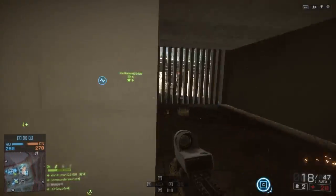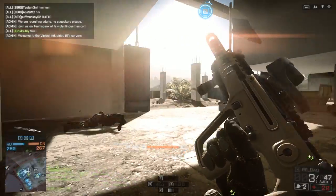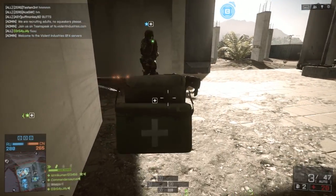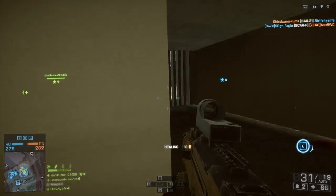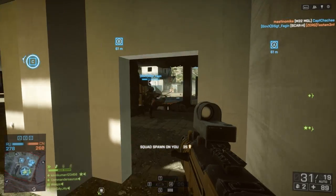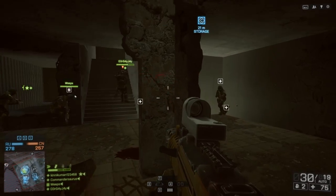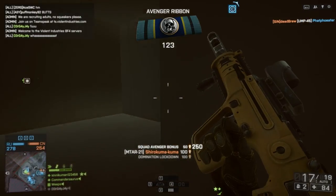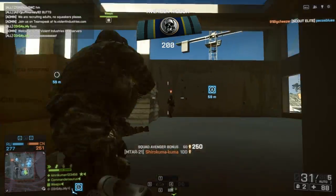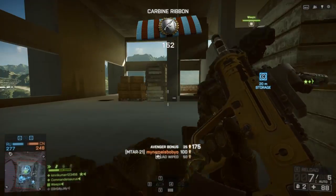Hey guys, LevelCap here. Today we're going to be taking a look at the M-TAR. It's back in Battlefield 4 from Battlefield 3. It now comes in tan. It still looks awesome if you like that sort of futuristic bullpup design — a very cool gun from Israel. And if you remember the M-TAR from BF3, you'll know that it had a ridiculous rate of fire, as does the new one in Battlefield 4. This thing can drop people so incredibly fast. It's a really impressive weapon.